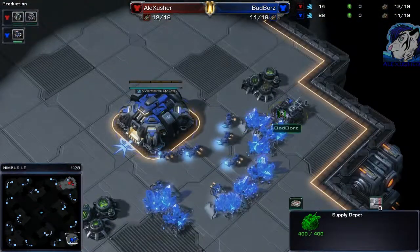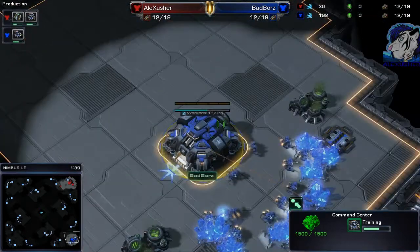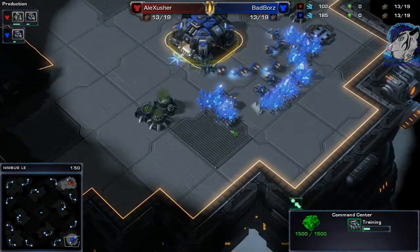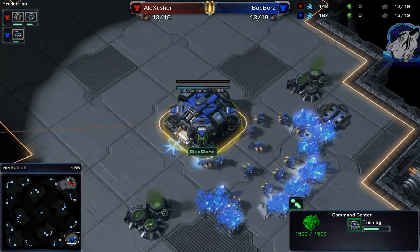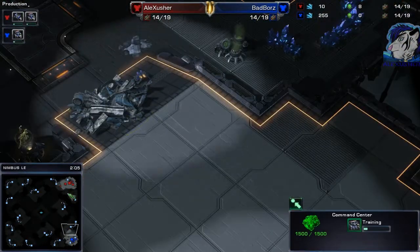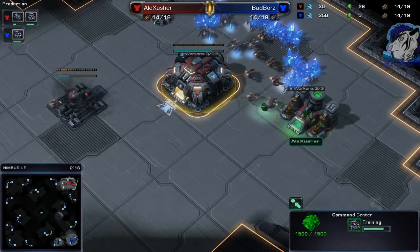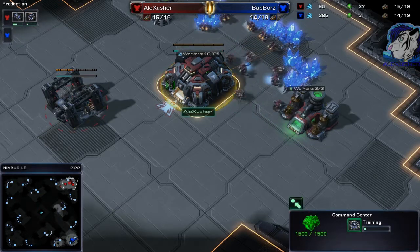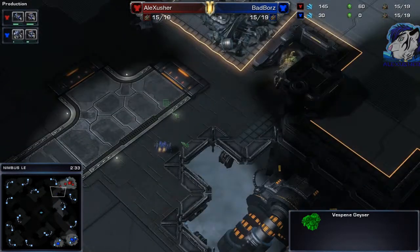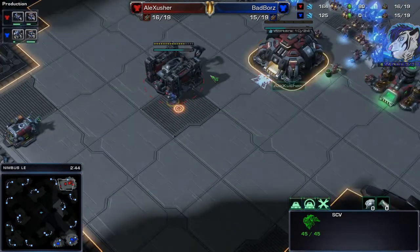So far a standard opening. We see a Supply Depot being made for me, and gas first. For bad boards we see nothing yet, but it looks like he's going Command Center first - which is very difficult to deal with gas first. Gas first normally means fast high-tech aggression - not Battlecruiser, but Banshee/Raven, something like that.